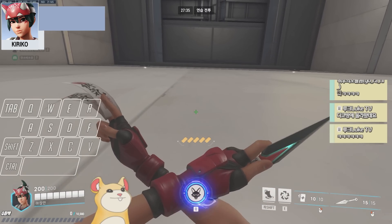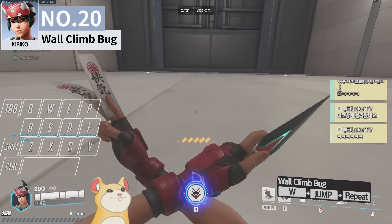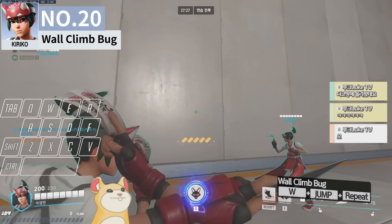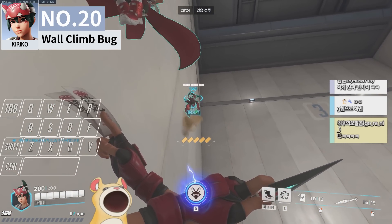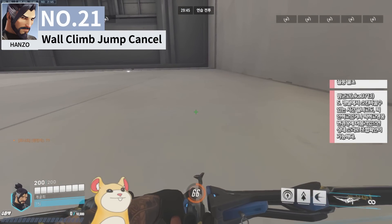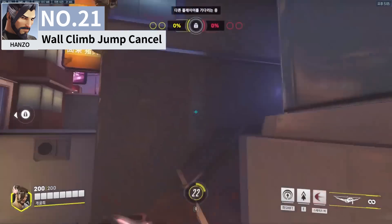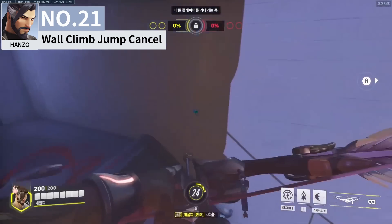The wall climb passive has a bug where you can wall climb multiple times by tapping forward, then tapping jump in perfectly timed intervals, though it can be pretty difficult to execute. You could realistically use it around 1-2 times consecutively to boost the max height of your wall climb. Genji and Hanzo can use the same bug since they share the wall climb passive — but specifically for Hanzo, his leap will get cancelled in the process, so you can climb walls horizontally as well.